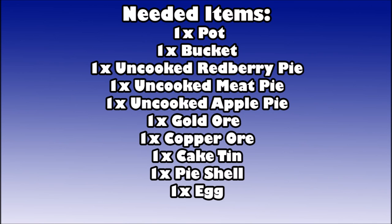As to what you're going to need to actually complete this quest — it seems like a lot for a holiday event, but it's worth it. You're going to need, as you see on screen: one pot, one bucket, an uncooked red berry pie, an uncooked meat pie, and an uncooked apple pie. You don't have to have the cooking level to cook those. You're also going to need a gold ore and a copper ore, a cake tin, a pie shell, and an egg. You're going to lose all that stuff throughout the quest, so it sucks.